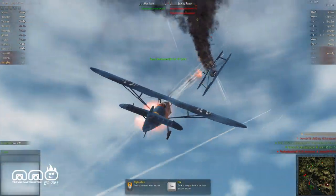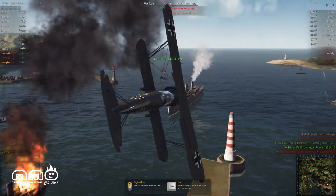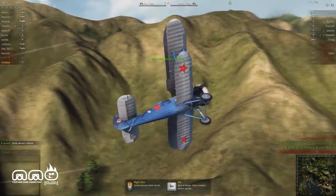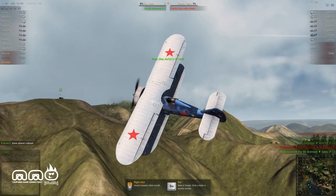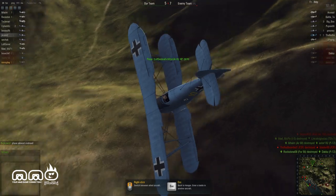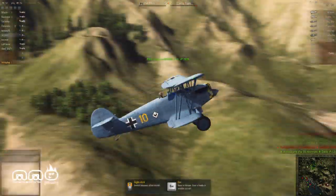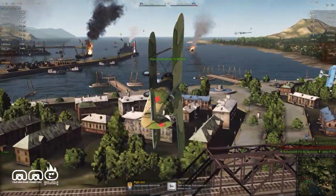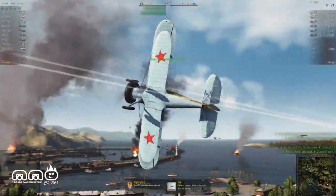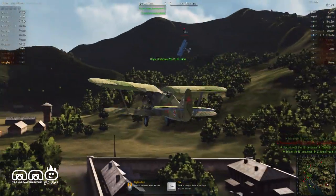Just watching these guys go — you can left click or right click to cycle through the planes in observer mode. There's some decent dogfighting here with better players. For the most part it looks like every plane has issues with turning radius. You're not able to turn on a dime, so it uses a more realistic physics engine — unlike space simulators where you can just turn the mouse and instantly change angles. This takes time, making it harder to get a good shot.